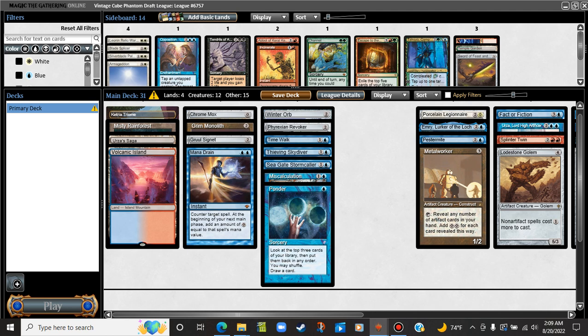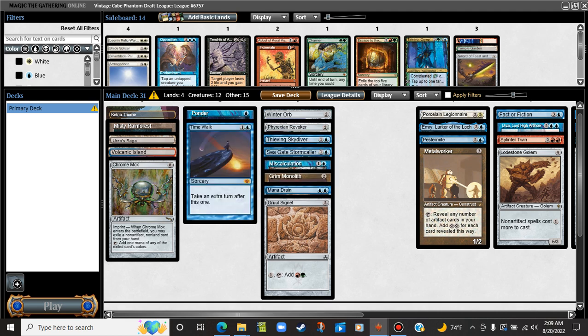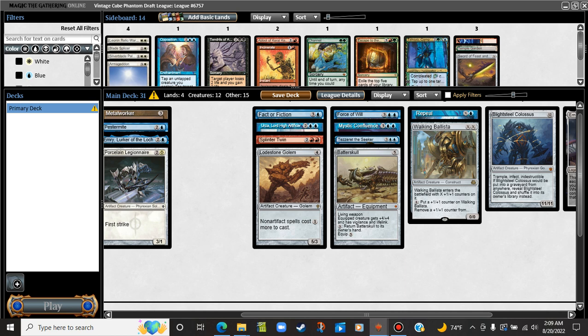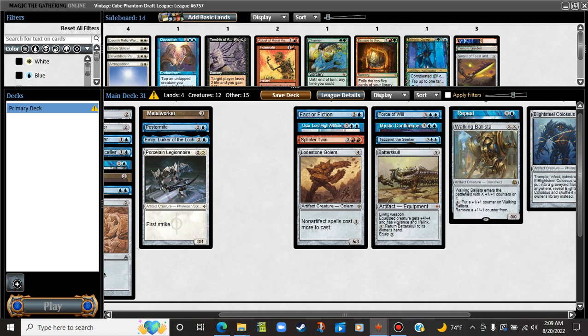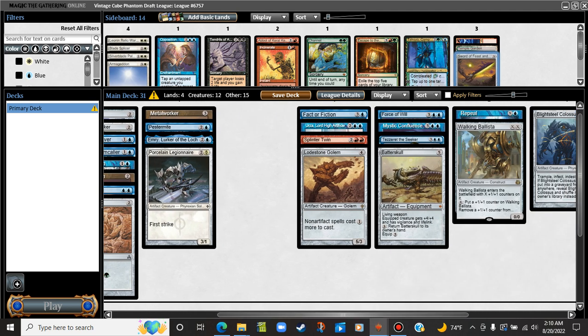Phyrexian Revoker stays in. Thieving Skydiver is interactive enough to stay in — I've been very impressed with Thieving Skydiver. Augur of Bolas, Gruul Signet, Chrome Mox, Mana Drain obviously staying in. Ponder staying in. For Seagate Stormcaller — just Ponder and Time Walk is still good enough. Counter magic: we have Miscalculate, Mana Drain, Force of Will, and Mystic Confluence — a pretty healthy amount. Batterskull is solid, with some ways to spit it out. I don't think I play Feast of Famine in the main.